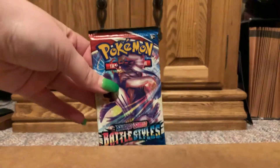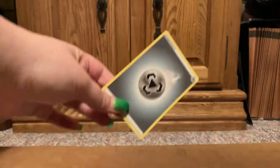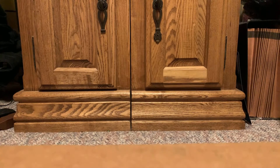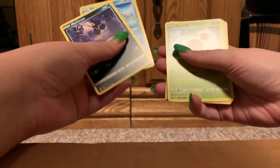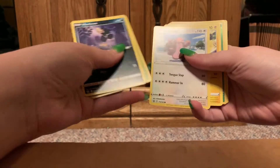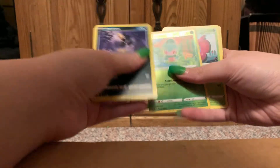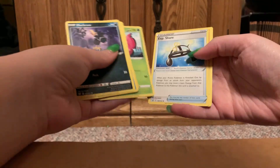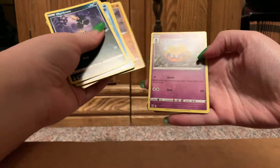Six pack. Metal Energy. Murkrow. Horsey. Cherubi. Lickitung. Lickitung. Electabuzz. Reverse Fomantis. Vivilon. EXP Share. Karkul. And Dotlar.